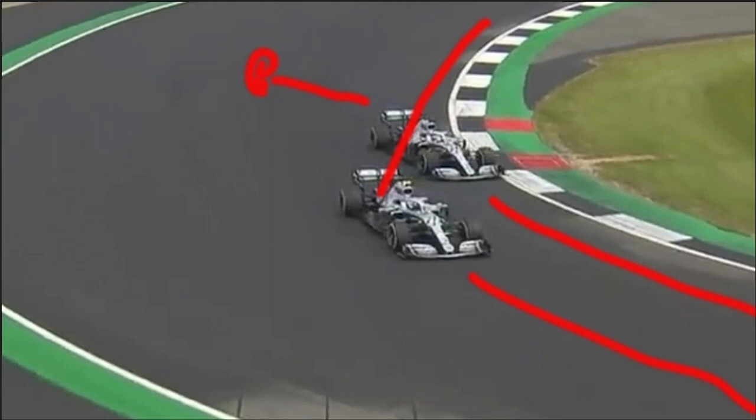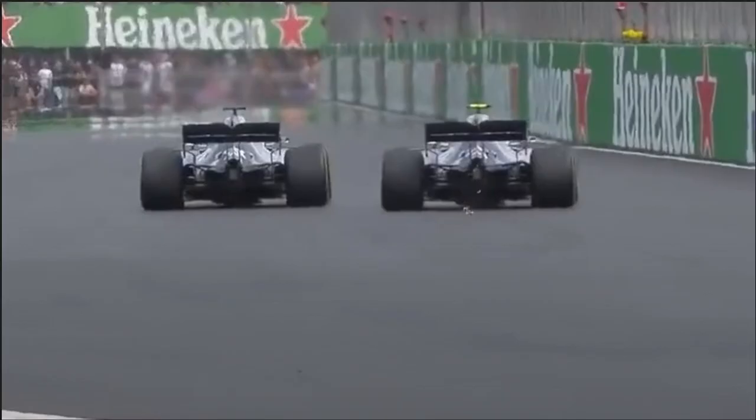Bottas then goes side by side with Hamilton, so he has to leave the space - plus they're teammates, so you're always going to be a bit more careful. What happens next is Hamilton overtakes Bottas coming out of Luffield, but Bottas is back in his slipstream. Hamilton is on the racing line but tries to force Bottas to the inside as they approach Copse, which is one of the quickest corners not only on this track but on the calendar. Bottas has come off the racing line and is in the slipstream, looking for a move.